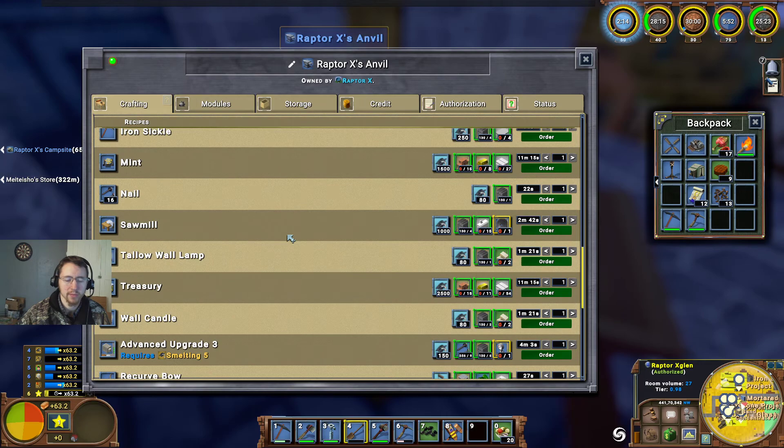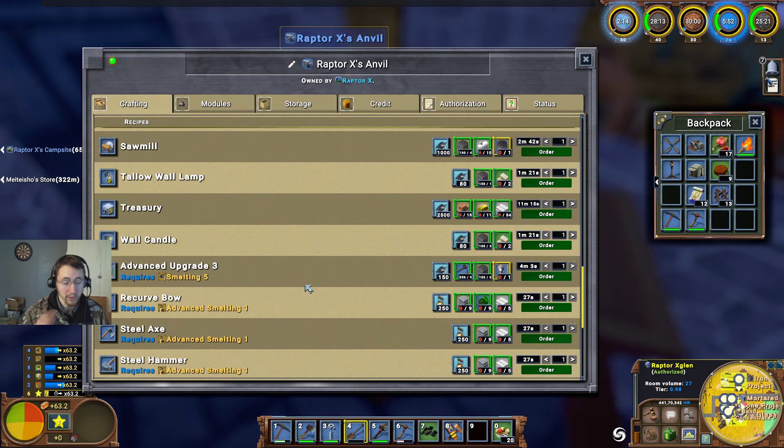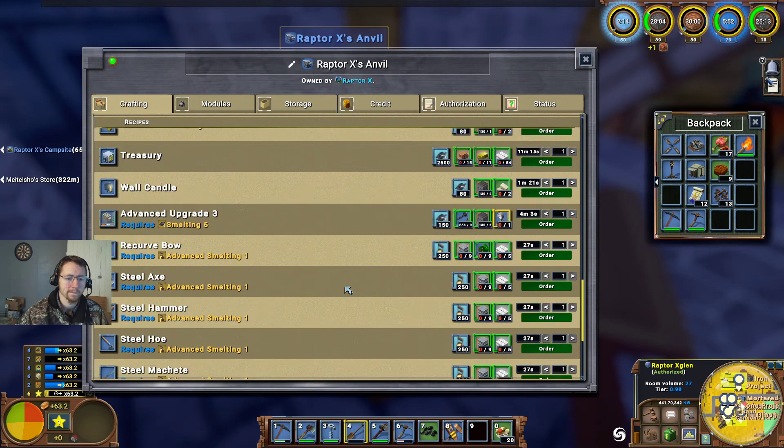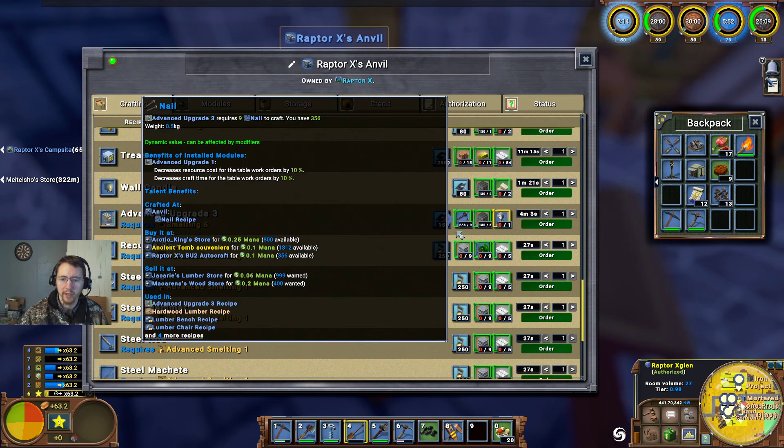Three hundred sixty-six — so we've got a few there that we could sell. Requires smelting five for that. What are we at currently? Smelting four, almost. We'll definitely need lots of nails for that though.